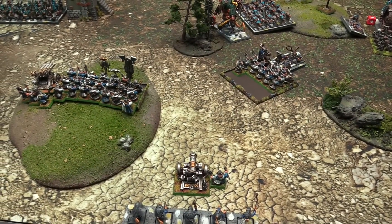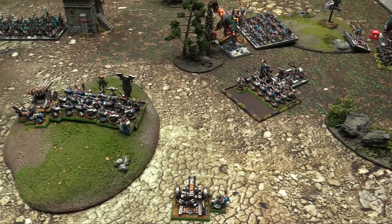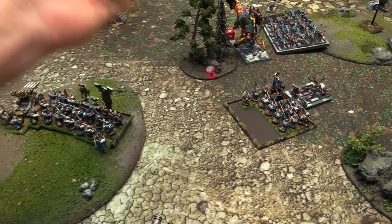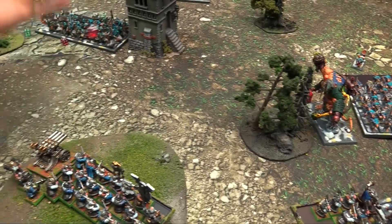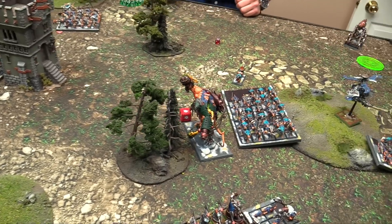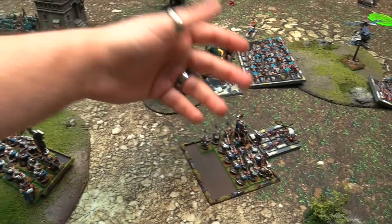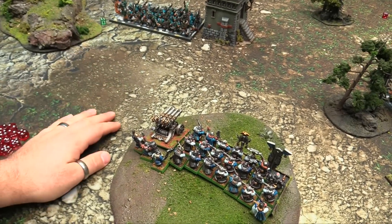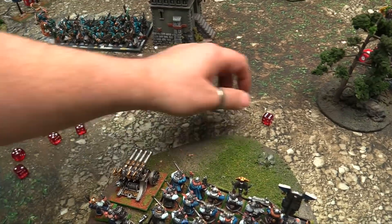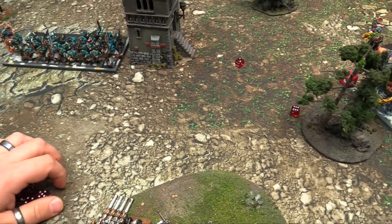Cannon fires at the Hellpit - goes off, ten from the back, lands exactly on it. Skips two, doesn't hit anybody else. Twos to wound - hits. Make that four up regeneration save - nope. D6 wounds, rolling five plus - one wound left on the Hellpit. Thunderers put 20 shots into it at long range on sevens and one on a six - one hit, one wound, minus two. No panic test, straight into combat.